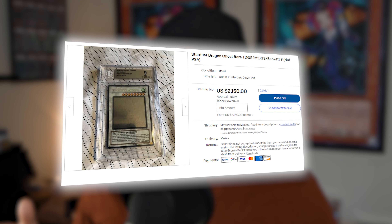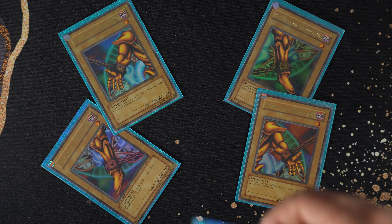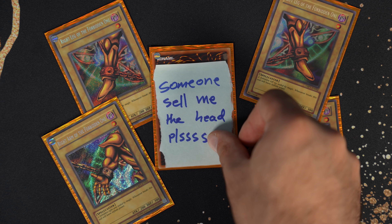$2,500 is a very hard pill to swallow for any OG collector — you can buy a lot of things for that. At $1,200 to $1,500, I think it's just as competitive as everything else in the Exodia market. At $2,500 you could buy Ghost Rare Stardust, Dark Magician first edition PSA 9, or a lot of really good vintage cards. I think most people would lean towards vintage choices over modern Starlight Rares. But at $1,500, that is great incentive to add these to your collection — you're still getting five really beautiful cards.